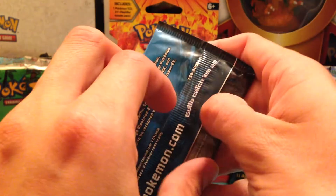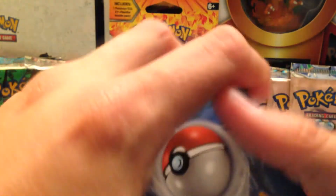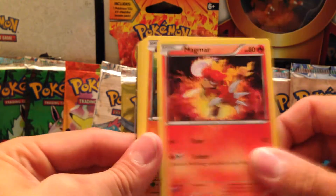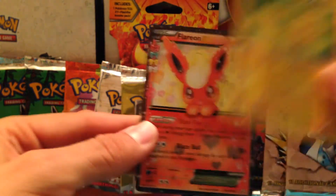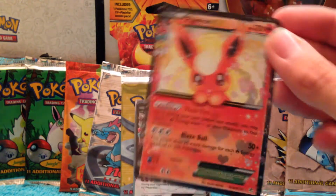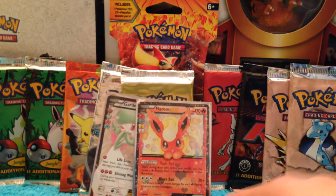Good Blastoise pack. Ninetales EX — wow, cool! Gentleman, Evo Soda, Shawna, Magmar, Diglett, and looks like we have something extra — Flareon EX Full Art. Two for one! Gardevoir, Flareon, Ninetales — nice pulls from that Blastoise pack.